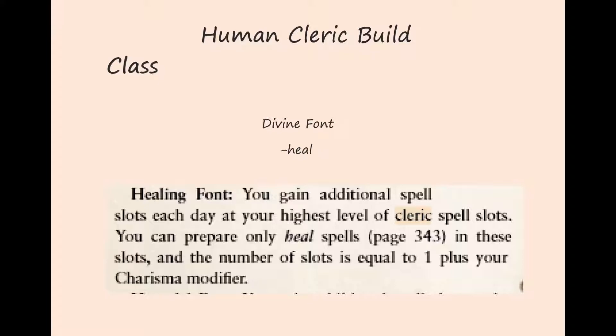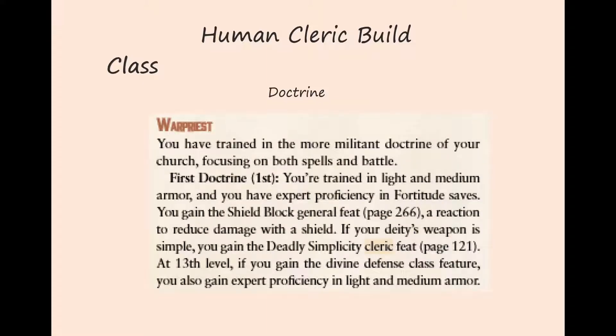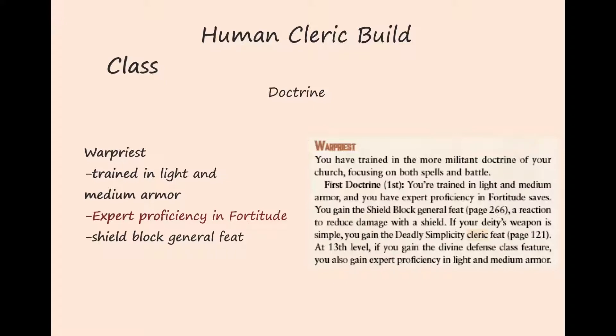When we factor in our charisma that will be four bonus heal spells per day. Our heal spells heal for d10s from our Healing Hands class feat — which was a level-two class feat that we took at level one because we're human — so we have five healing spells per day using d10s. Divine Font is a pretty great class feature. The next class feature is our doctrine: we can be a caster-type cleric called a Cloistered Cleric, or a battle cleric called a War Priest. We choose War Priest, which gives us trained in light and medium armor and increases our fortitude save to expert. It also gives us the general feat Shield Block, though we won't be using it since we'll be using a greatsword.